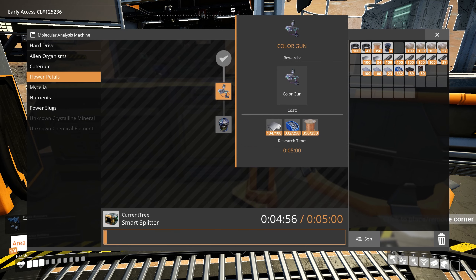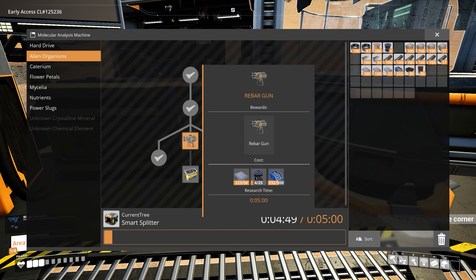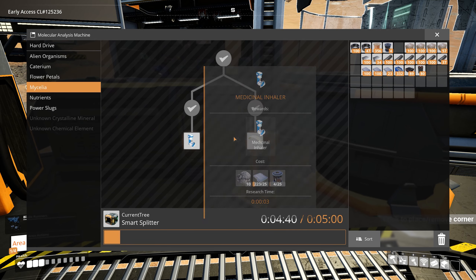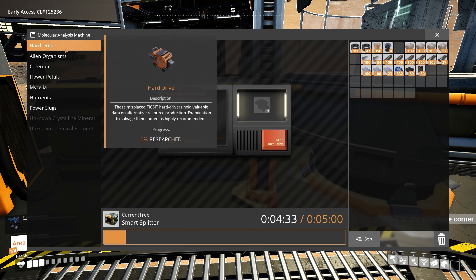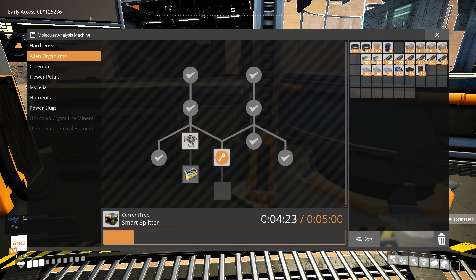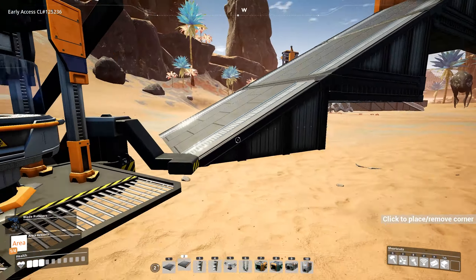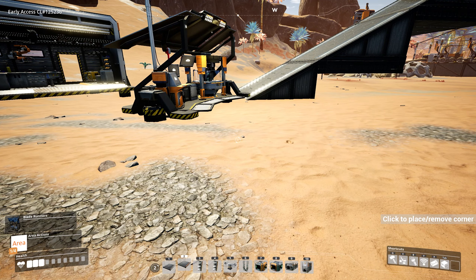Maybe at some point I do an episode where I just go hard drive hunting and super cut it to unlocking all the different recipes — that might be interesting. Anyway, smart splitter here in four minutes. I don't think it'll show us exactly what it does, although we might have the materials to build it. Let's come back when this is done and we'll go from there.